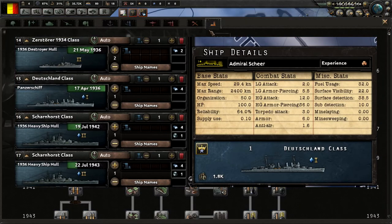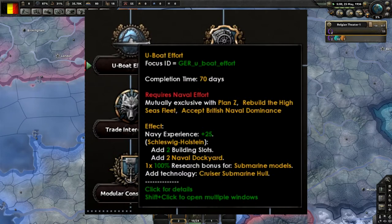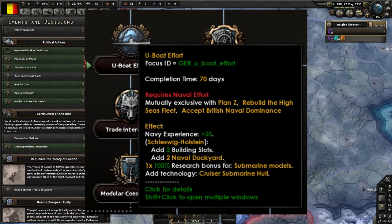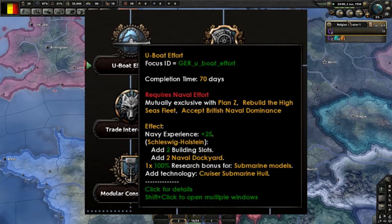The U-boat Effort focus looks like it gives a research bonus for submarine models and adds a technology for a cruiser submarine hull — so you could have a much better or bigger submarine that can do much more. I'd be interested to see if you can build the Japanese carrier submarines that can launch a handful of airplanes.